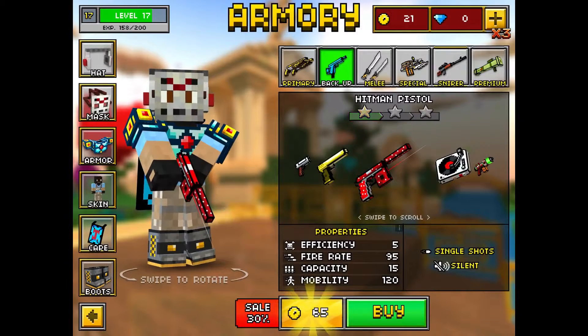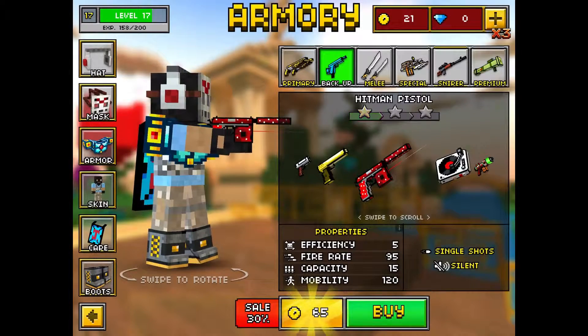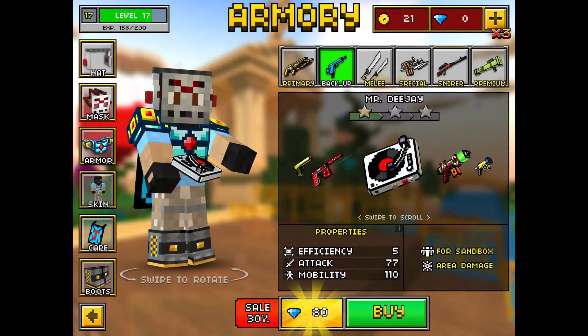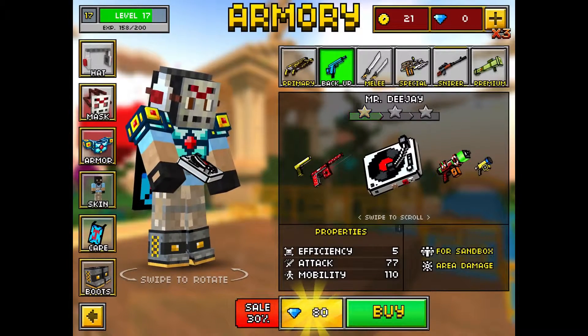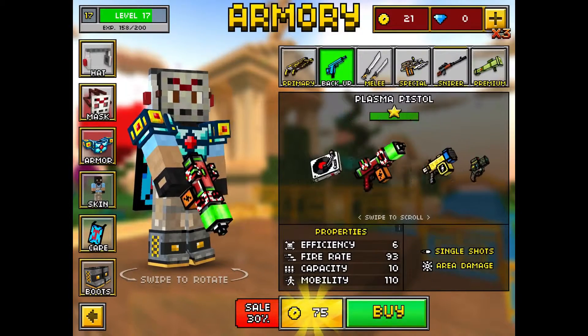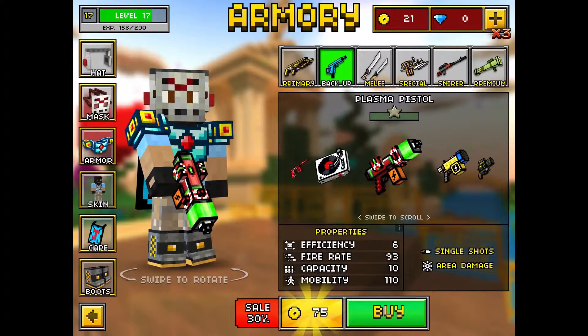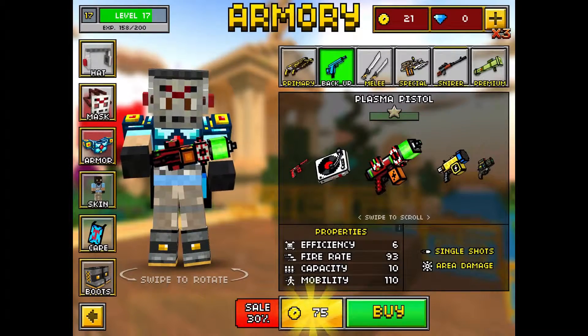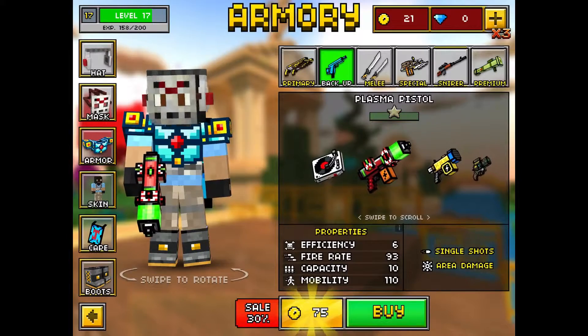The plasma pistol - I don't know how many people use that gun. I've really never seen anybody use it surprisingly. The sparkle blaster - I've seen a nuclear revolver though, that's a good gun, but I highly doubt you're going to get that for starting out.